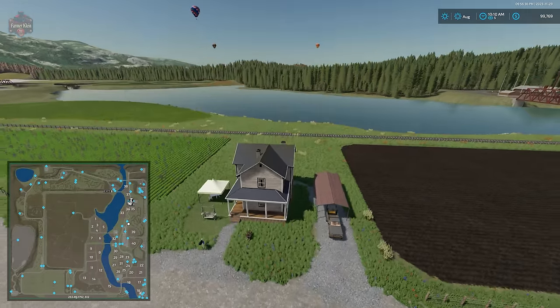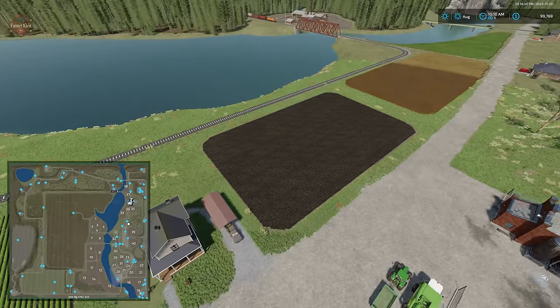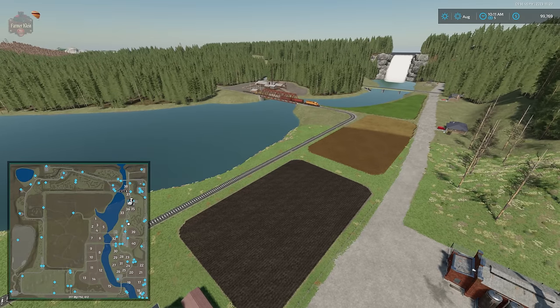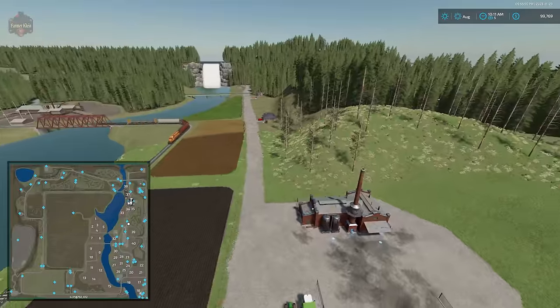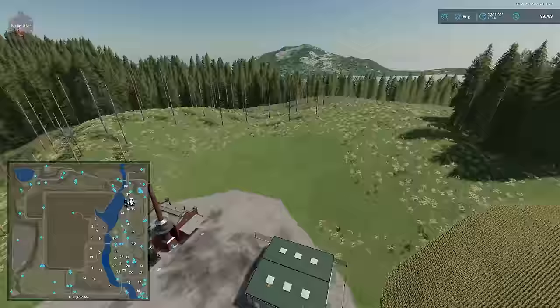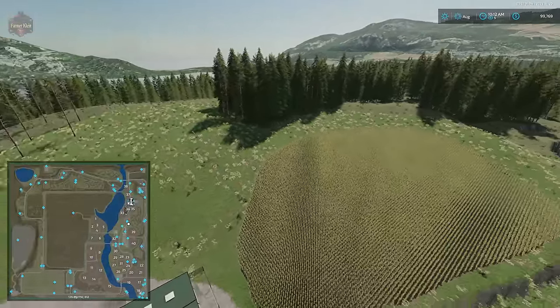Getting a bit of altitude you can see the field we start out owning right there. We have a nice little waterfall, lots of trees — so this map is predominantly a forestry-type map with a little bit of farming and a whole heap of production.